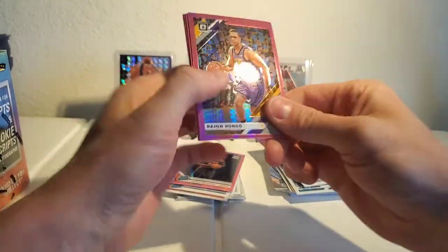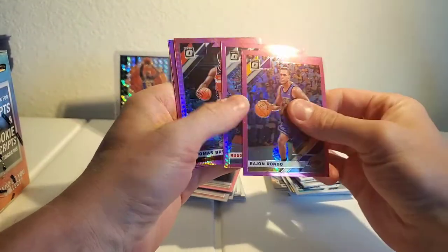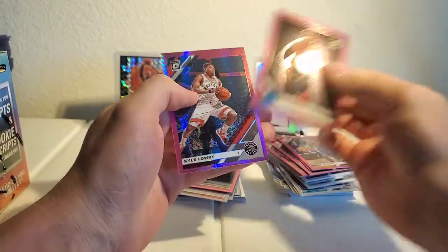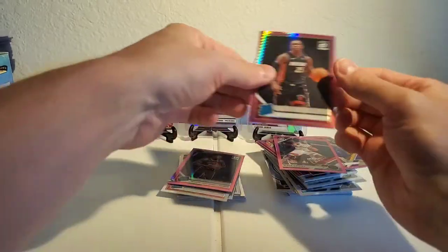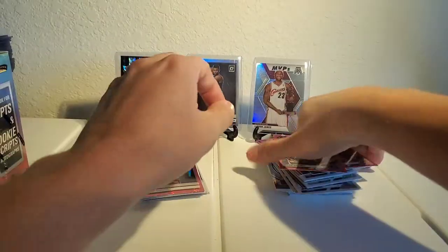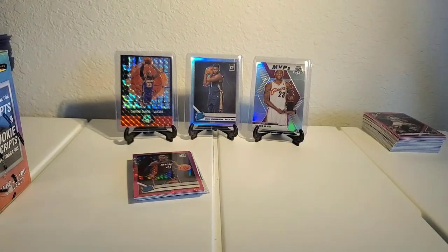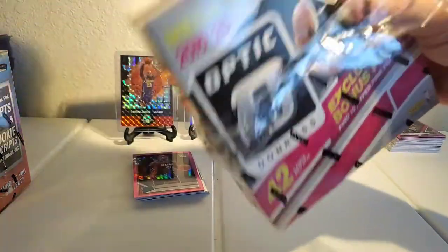We got Rajon Rondo, Russell Westbrook, Thomas Bryant, Kendrick Nunn again, and Kyle Lowry. All right, let's get into the second box and see what this one has to offer.